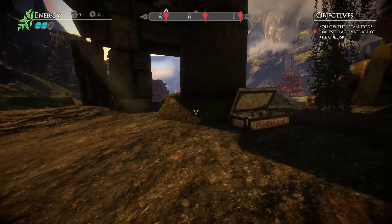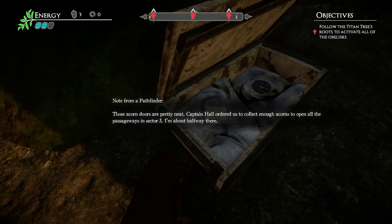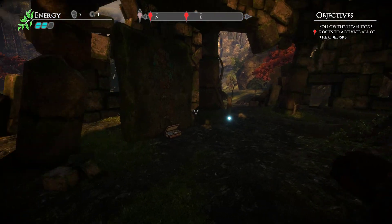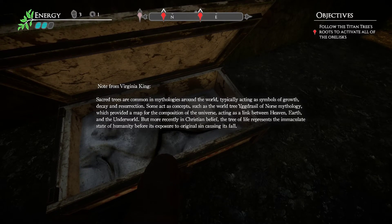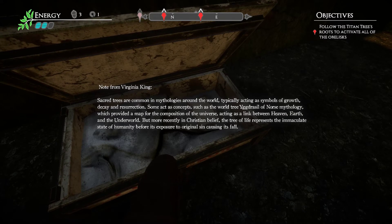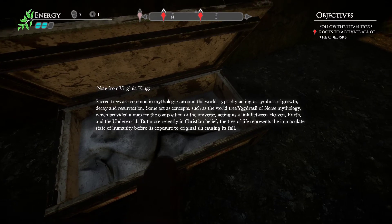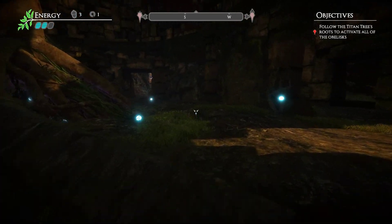Let's reproduce the life seeds. Those acorn doors are pretty neat — Captain Hall orders to collect enough acorns, open all of them, pass it in the sector tree — about halfway there. There's a medallion said to use the ascension pyramid; collect enough pieces to get entry to his chambers. It is common in the mythology of the world — typically symbols of growth, decay and resurrection. Some act as concepts such as the world tree Yggdrasil of Norse mythology, which provided a cosmic position of the universe, acting as a link between heaven, earth, and the underworld. But most recently in Christian belief, the tree of life represents the immaculate state of humanity before its exposure to original sin. I think I preferred the Norse mythology one — no hard feelings to Christianity, but it sounds more fun.